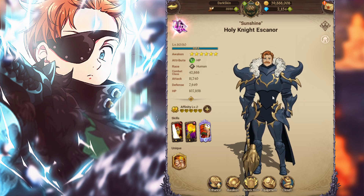For green Escanor, you're not going to see him on any team outside of the pierce team — pin team, pierce team, whatever you want to call it. That's really his only team. You can run him on ult rush or on humans, but his main team is pin team, and his job is basically to one-shot blue Lilia or one-shot blue demon Meliodas.